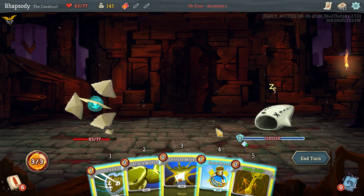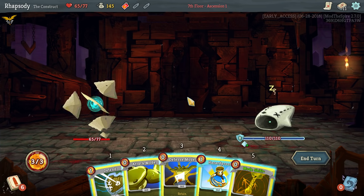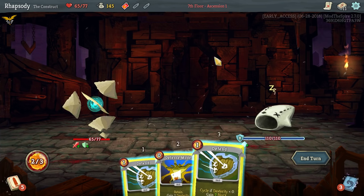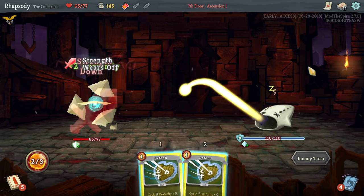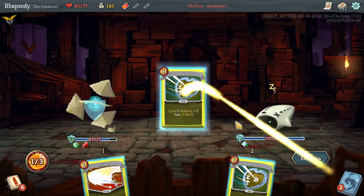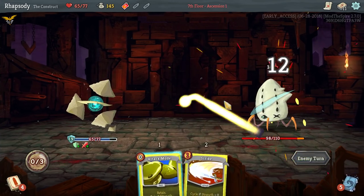I'm going to upgrade Mode Shift because I want to get it to its mega upgrade as soon as humanly possible. If I hazard proof, then attack mode, I get two strength. If I attack mode, hazard proof, mode shift — I get two strength, two dex. That leaves me with the defense mode in hand. Another defense mode — my cycle's increased now because I'm not going to have any strikes. Now I can hazard proof, mode shift. Perfect — now I've got six and six.